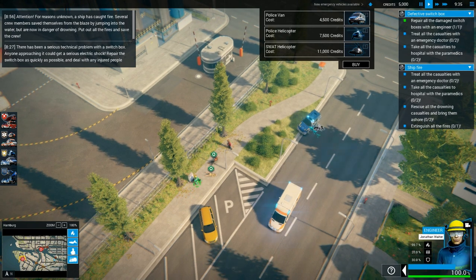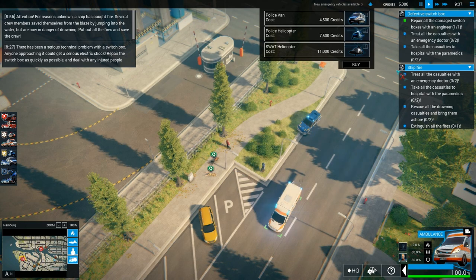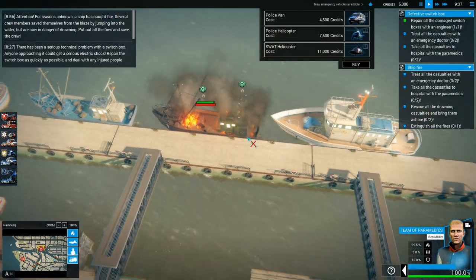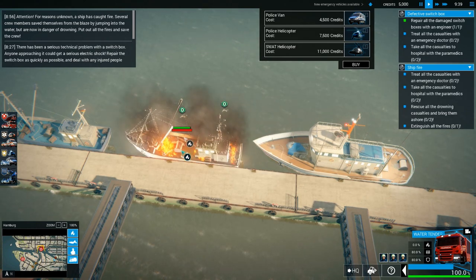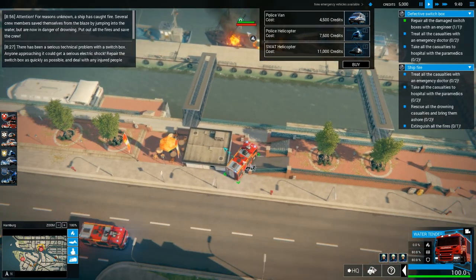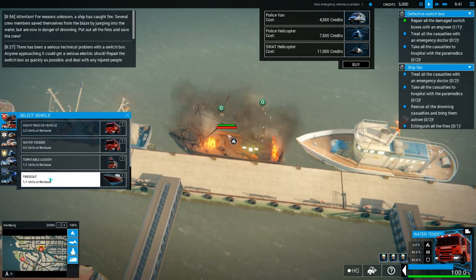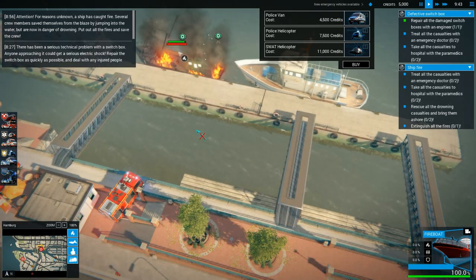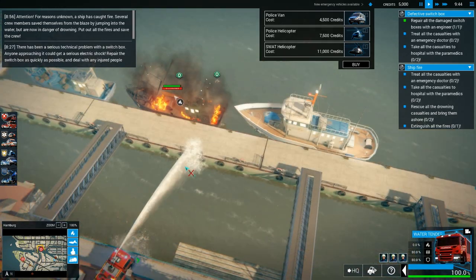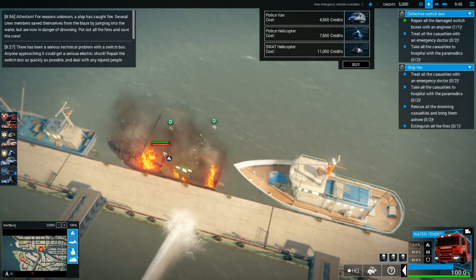Ship fire — oh no, this ain't good. There's no way for this guy to come across. I miscalculated that one. We need the fire boat. Oh, he's able to work on it. I'll get the fire boat in here anyway. And we need this guy as well, right in over here to start saving these people.